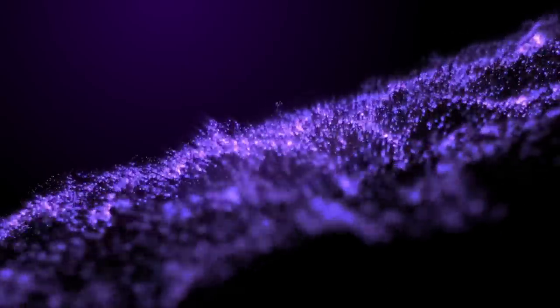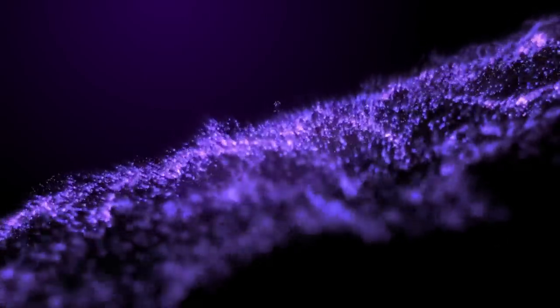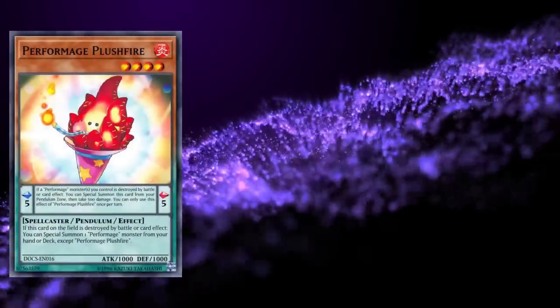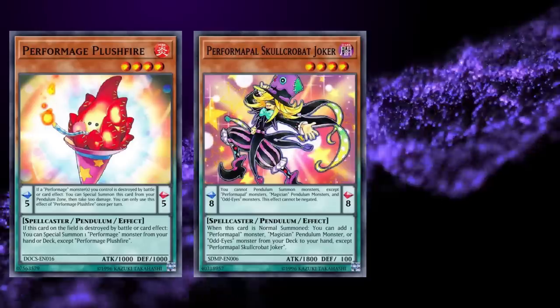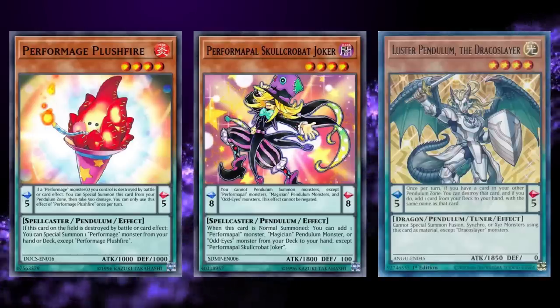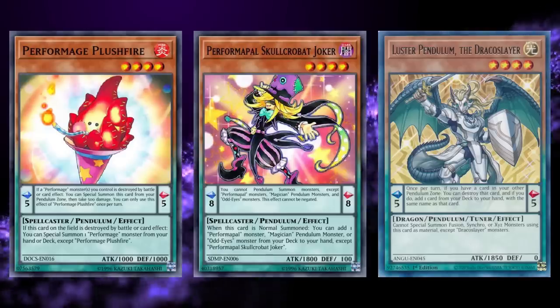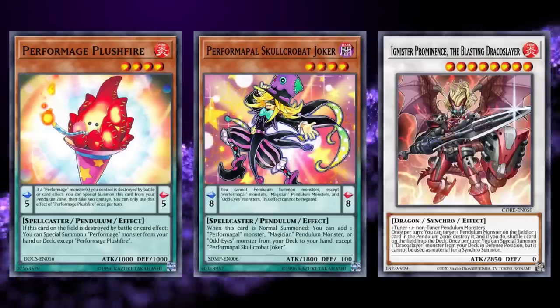It was not from lack of trying, as there were multiple strategies at this point on the cusp of meta-viability: Performages, lacking a finisher for their resource-gaining strategy; Performapals, lacking a centralized game plan; and Dracoslayer, which had just started breaking into viability with interactions around their key monster, Luster Pendulum the Dracoslayer, able to set up resource chains with their boss monster Ignister Prominence.